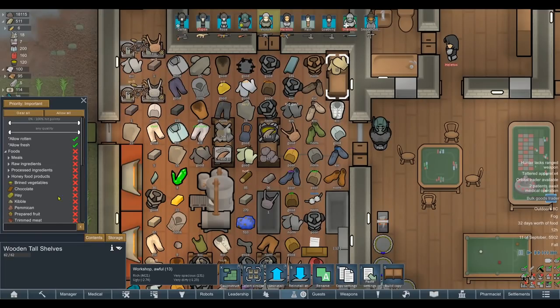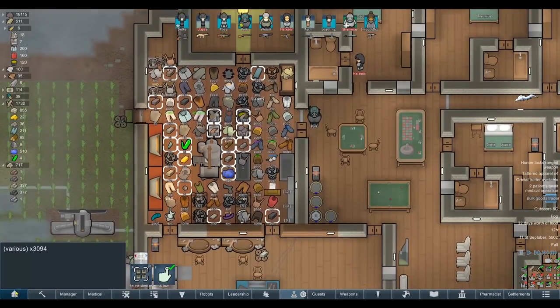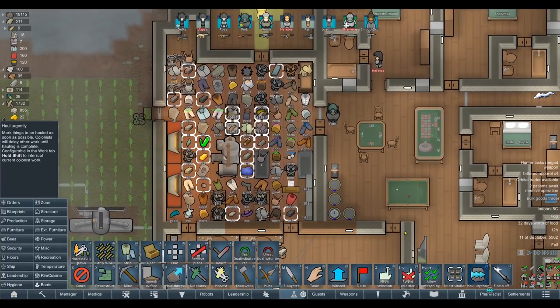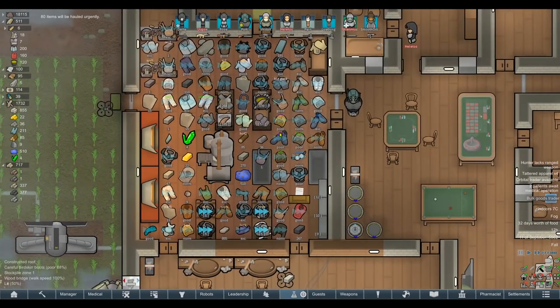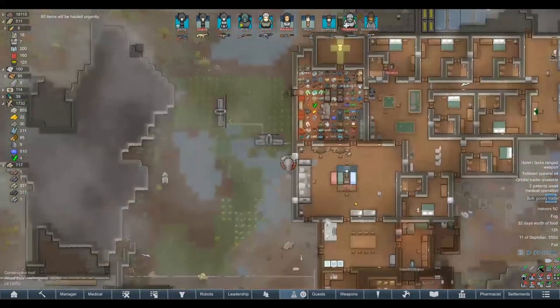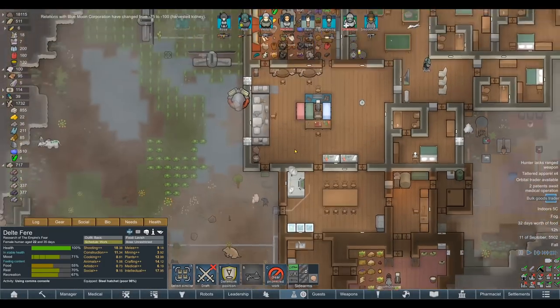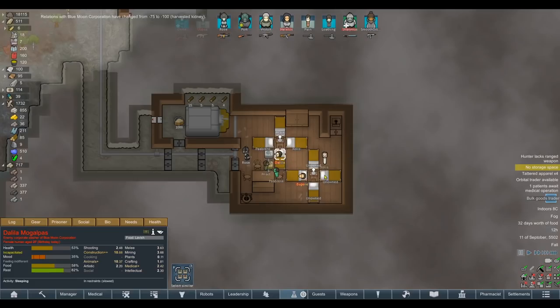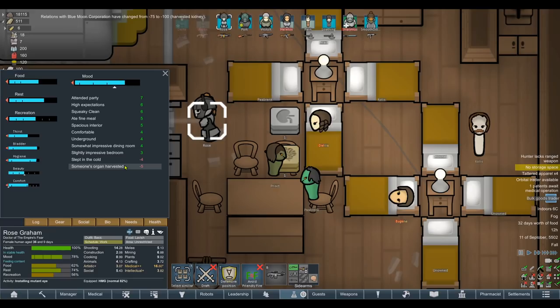Let's build some shelves here to store all the apparel, otherwise we're completely out of space in this stockpile. Get everybody to haul those urgently. There are no other marine helmets that I can see. I want to get Delta quickly to trade with the bulk goods trader - we might be able to sell a load of this stuff. Minus 100 from that one, but we did get the kidney, which is important, and we got the neuro calculator. Their opinions on it are only minus five.